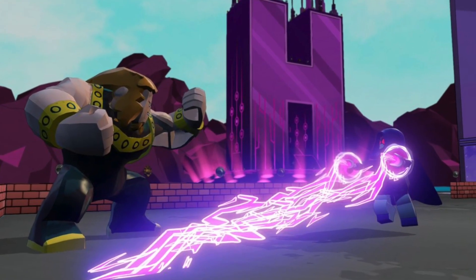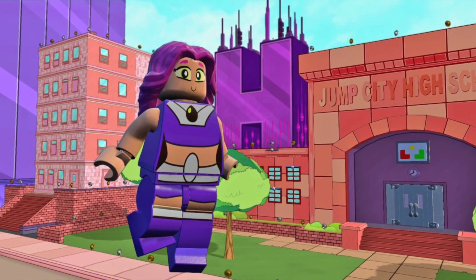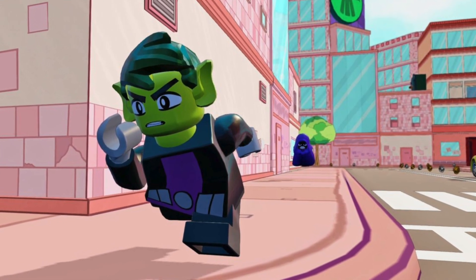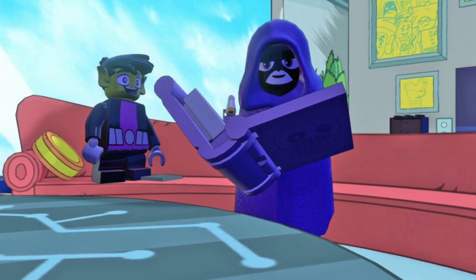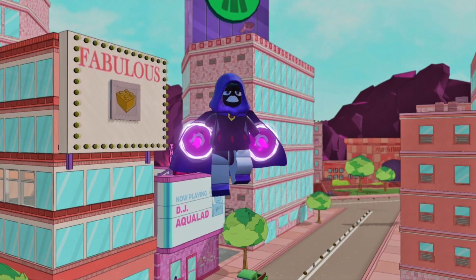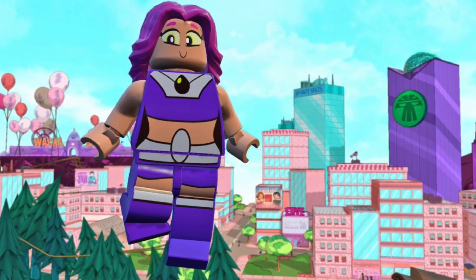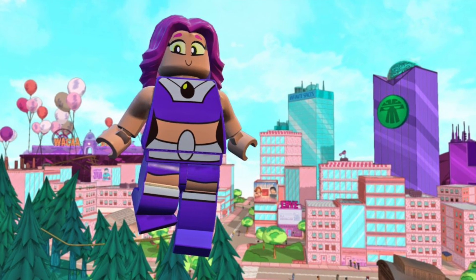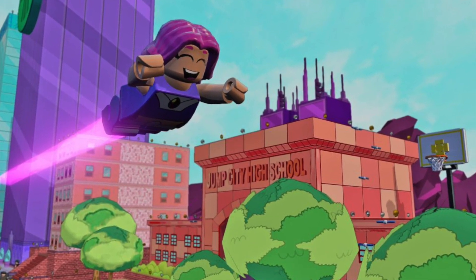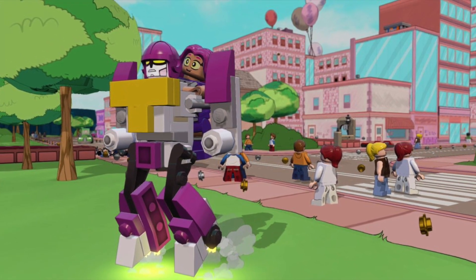Raven, Beast Boy, and Starfire can all access the Teen Titans Go Adventure World in Jump City. There's tons of areas to explore, including Titan's Tower and Whack-A-Doodle's Amusement Park. And even just looking through these screenshots, we can see Jump City High School and lots of Teen Titans Go Easter eggs. While I understand that many of you hoped for different versions of these characters, I do think they're going to be really nice to have in the game, and Jump City in the adventure world should be a ton of fun to explore.